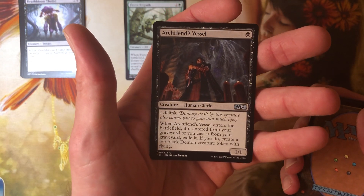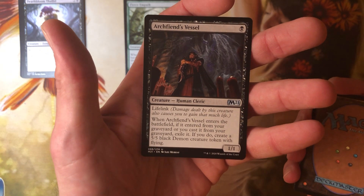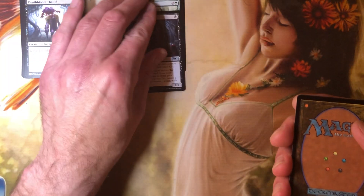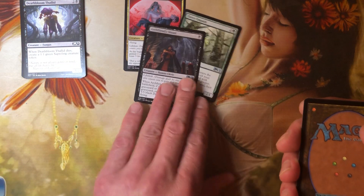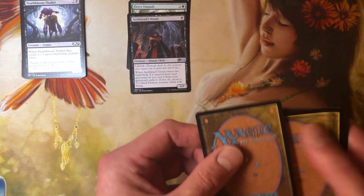Archfiend's Vessel — one black, it's a 1-1 with lifelink. When it enters the battlefield, if it came from your graveyard or you cast it from your graveyard, exile it. If you do, create a 5-5 black demon creature with flying. Probably not good enough to make the same deck I was talking about, but not a bad thought.